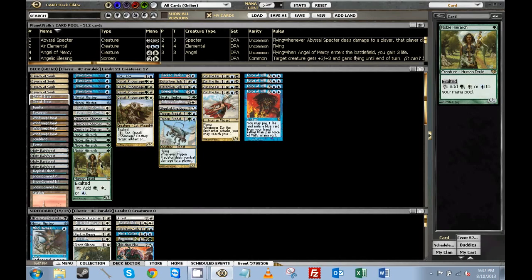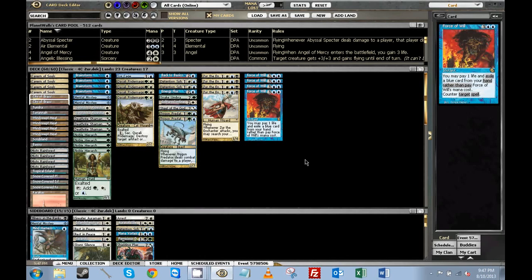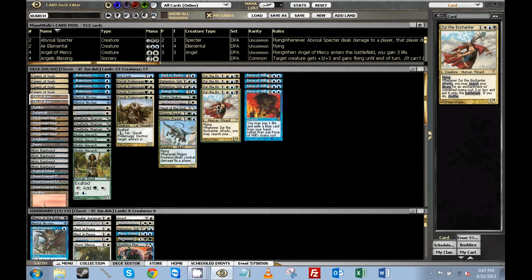So seven ramp spells in the form of creatures, two removal spells here, two missteps, four brainstorms. This is a four-color deck that's based on Zur the Enchanter. It's supposed to be kind of fun but I think it's actually playable. This is a format of first turn wins and other things, but we have our forces and we have our missteps so we're doing what we can to avoid that.